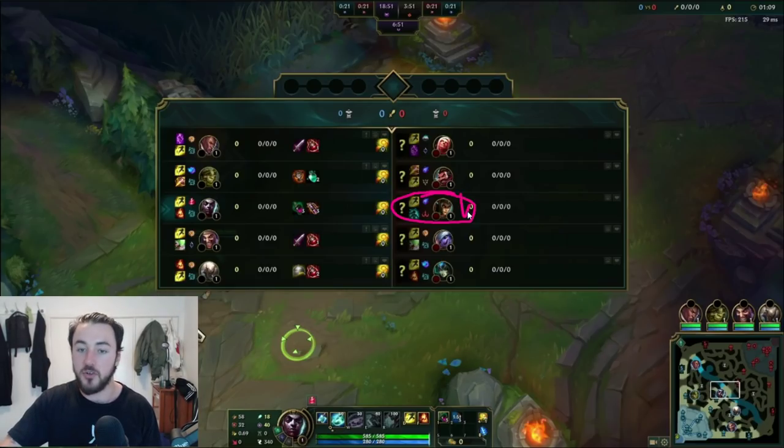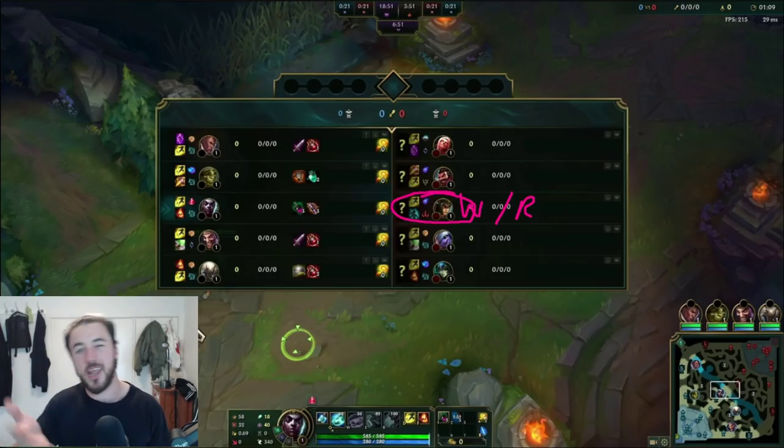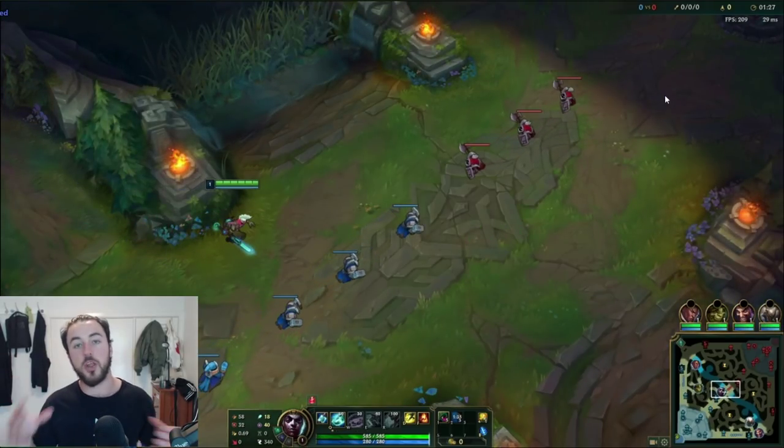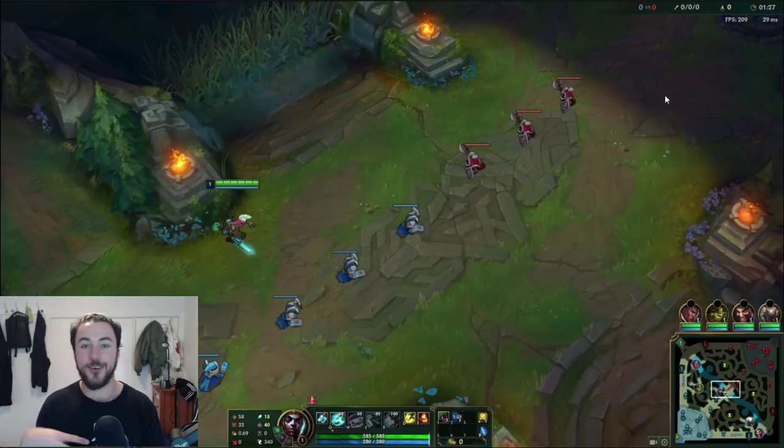It's a really good habit to get into. In this game, I need to be conscious of Cassio's Miasma — her W — her ultimate, and potentially even just Nami's Bubble, but again it's not really that reliable. So diving straight into this early laning phase, I want to start by talking about the first mini game that you need to play or accomplish when playing Ekko in any single matchup.